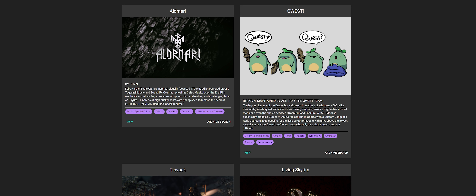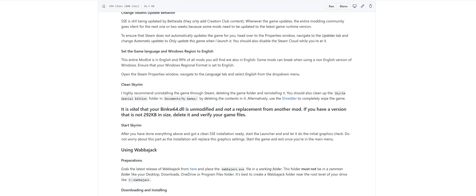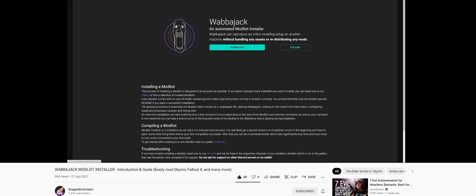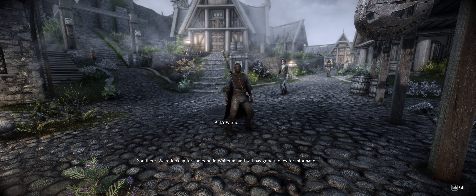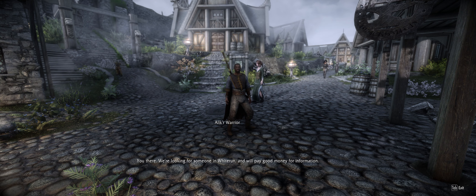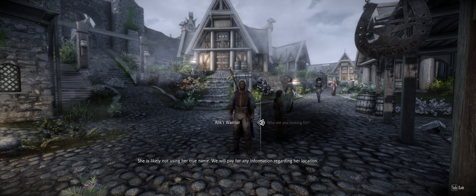Quest is available to download from the Wabajack mod list installer. While I won't cover the specifics of the installation in this video, the installation was incredibly easy, with clear instructions on the mod list's installation webpage. You can follow along with my Wabajack guide video on my channel and link below. With over 800 mods, the download did take me a long while, with the mods and Skyrim install totaling close to 200GB.